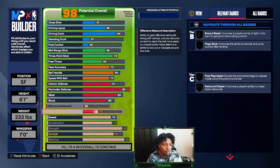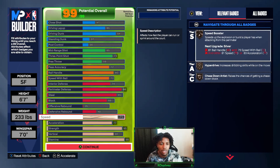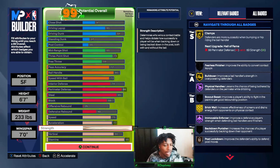49 defensive rebound — if I dropped that, I'd lose perimeter defense. 75 speed, you lose that and you lose Speed Booster. 77 acceleration — you lose that, you lose Fast Twitch. It's the bare minimum. 95 strength — you get Hall of Fame Immovable. So with Gold Bulldozer, Gold Clamps, and Gold Physical Handles, if you get to the rack or on defense, they're not stopping you. With a nice pick, Gold Brick Wall and Slip to the Corner, you're going to hit that green three every time. That's why I like this build so much.